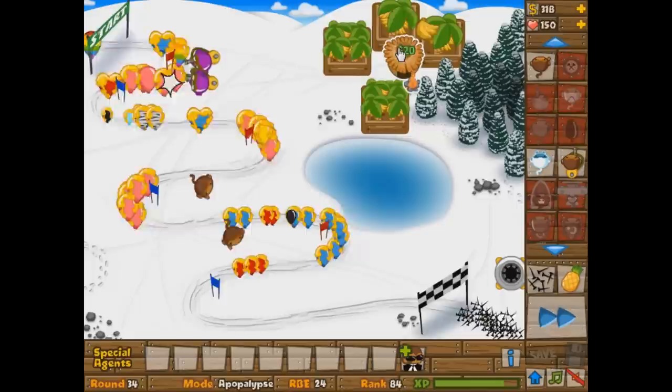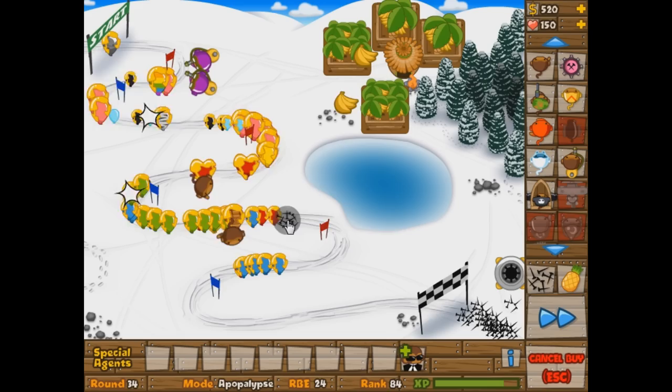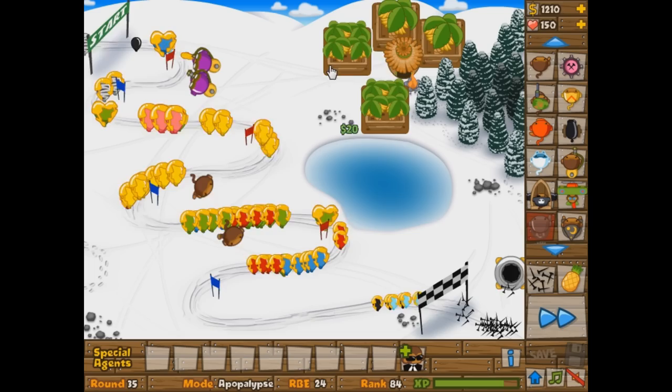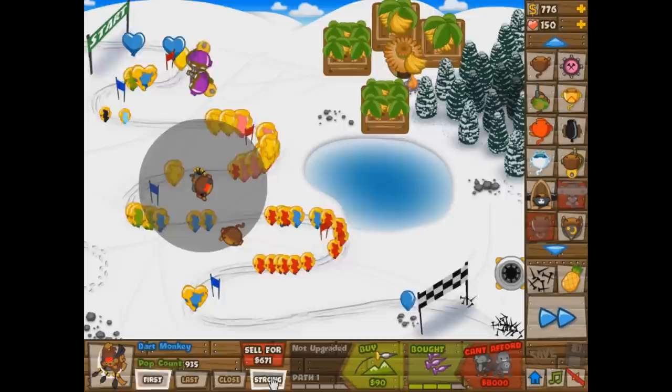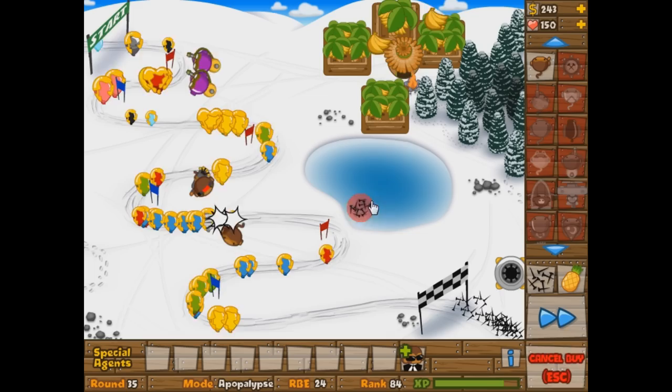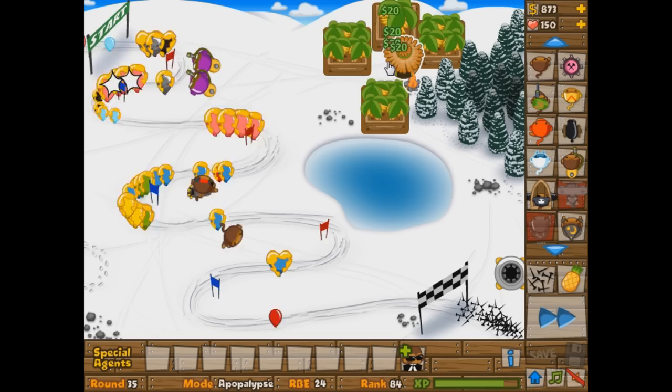Still no ceramics — we're getting a little lucky here. There's the first ceramic on round 34. We've got to road spike it. The sad thing is there's lots of bloons in the way, but luckily we glued him at a reasonable time. We'll get most of these guys popped before they hit the Spike Factory. That was a bad one — we're going to get these Dart Monkeys up to level 3 and put them on strong, hopefully to get through the ceramic layer a little bit better while still trying to farm.